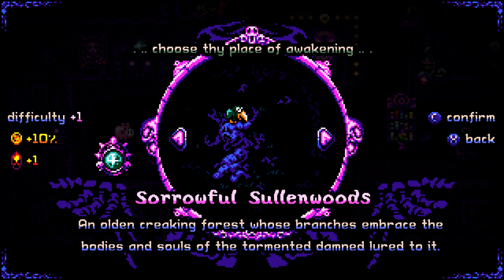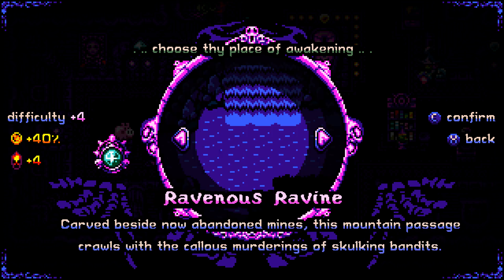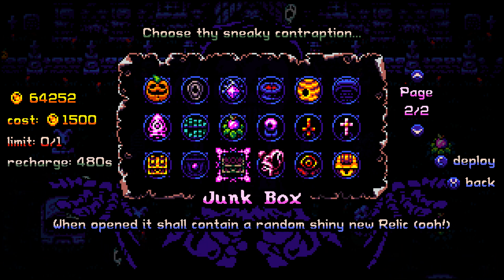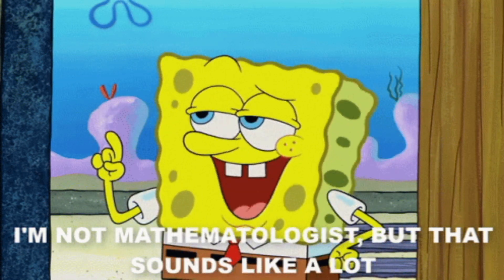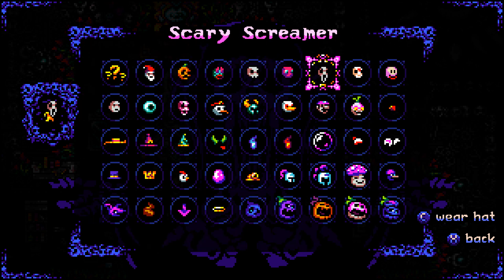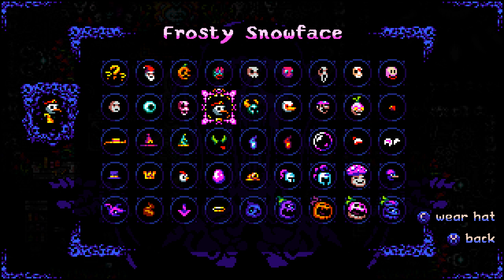On top of all of this, there are also 14 different maps, and the maps are customizable with contraptions, which are things you can purchase in the menu to be put on the map, giving you different passive bonuses. And you can customize your character with a different color robe or a different color head. It's not crazy, but in a little 2D pixelated game like this, it can go a long way.